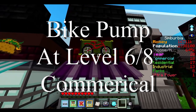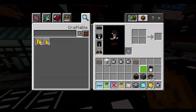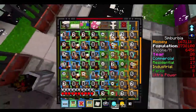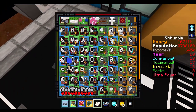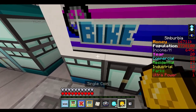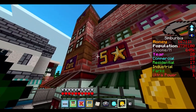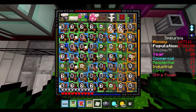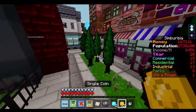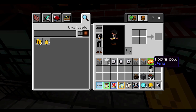There are a few ways to find the bike pump. You can find it here and pay for it with one single gold coin, you can find it in a level six commercial building, or you can find it in a level eight commercial building — it's on the bottom floor and you just pay for it with one single coin. For the fool's gold, there are two ways to get it. We're in a level seven commercial building and you just pay for it with a single gold coin.